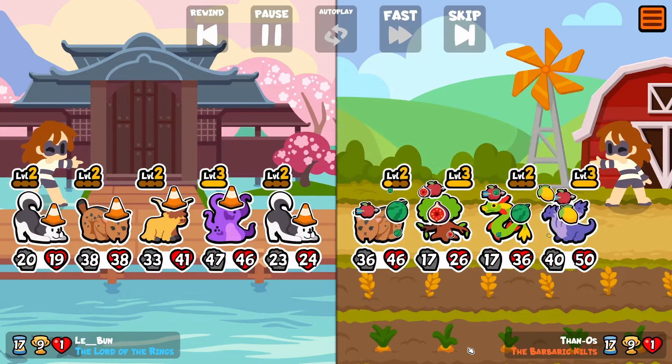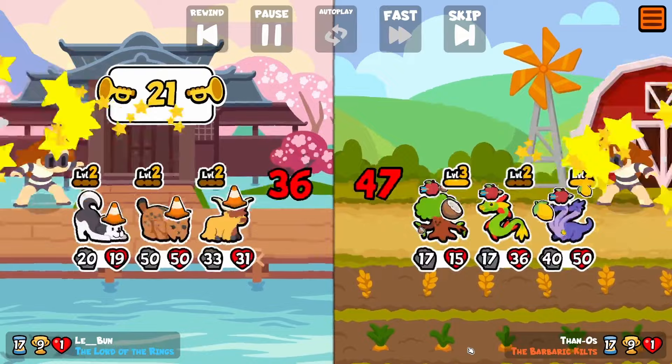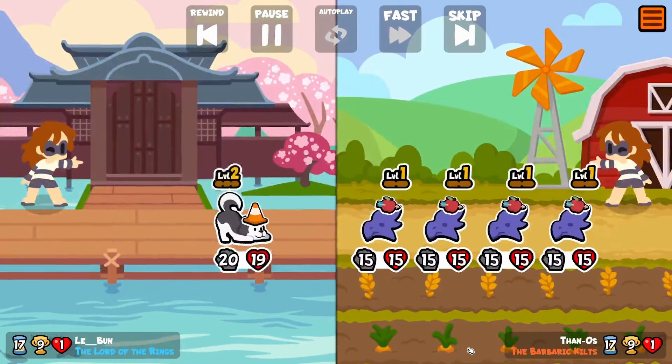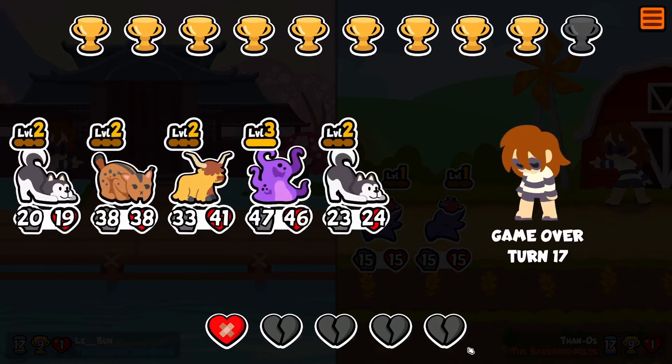Here we are going in — that's a pretty nice team, I won't lie. The coconut there is actually, I think, the reason it was close. But yeah, I will get us to the second game now.